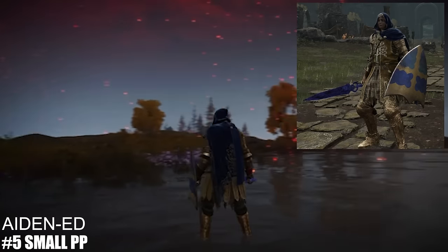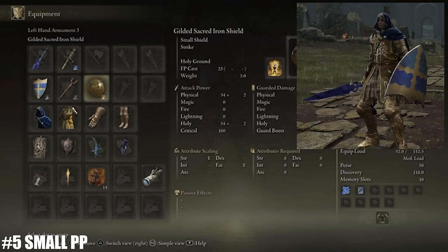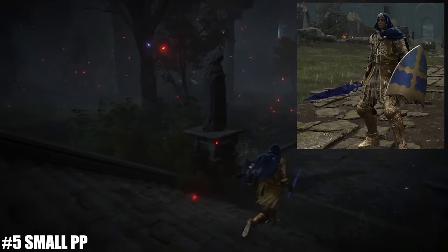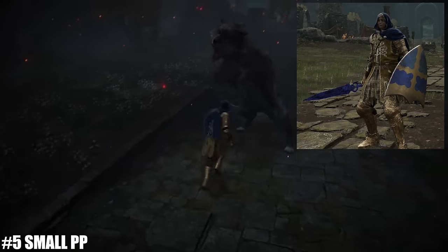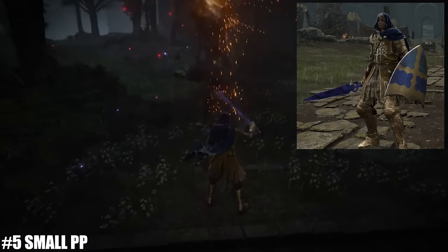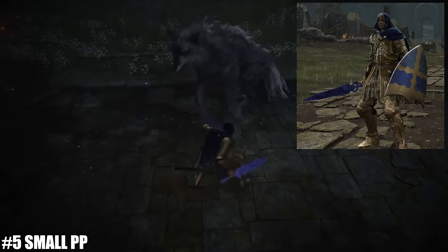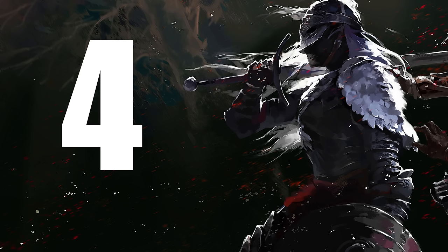Here we have a character from Aiden called Small Peepy. The lore is mid — he wanted to create a character resembling how he sees himself in real life — but the character himself is very clean. I don't care much for blue and gold themes, but this one is executed perfectly. He has the crystal sword, the blue and gold kite shield, and the navy hood — all from completely different sources — plus the Lendal knight armor and tree sentinel greaves and gauntlets. He also has the gilded iron shield and the slender sword for extra gold pieces. The gold blends in really nicely with the blue. Very solid.